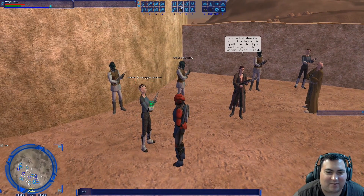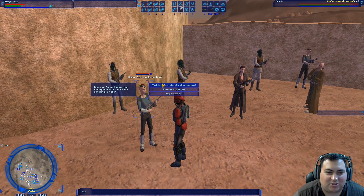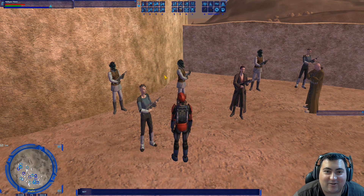So we know the smuggler captain is trustworthy, so we'll talk to him first. Her name is Himfan. All the names are randomized each time. The captain tells us that two of them are compulsive liars, the others are pretty trustworthy. So two of these five people are liars — the other three are telling the truth — and we have to use logic to figure out who the liars are, who's telling the truth, and ultimately who is the mark for the bounty hunter.